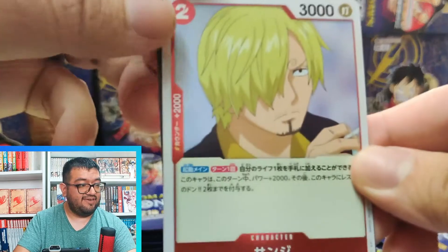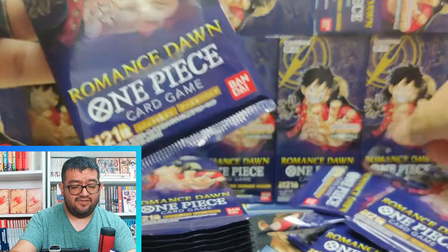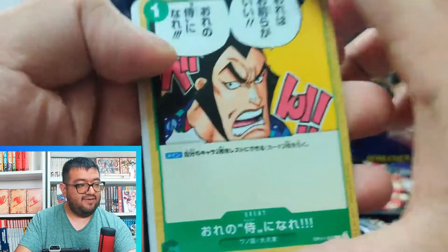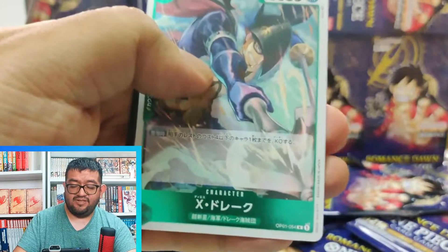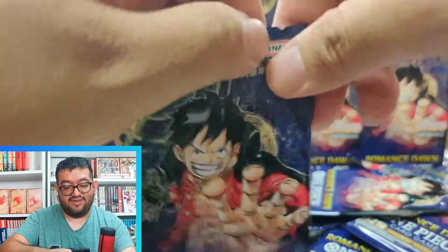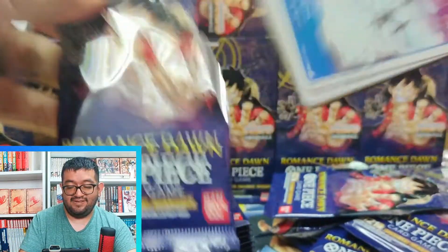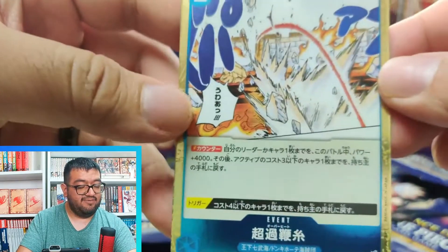We have rare Sanji — really awesome to see, plus 2000 counter. Sanji's pretty aggressive though; he can get himself up to 7000 power on his effect alone, but you have to draw a life card, which can be bad depending on the situation. X Drake for the green side will be able to KO a four-cost character or less as long as they're rested whenever he gets played. Smiley, Cat Viper, Mr. Three, and we got Overheat — a really cool rare card.